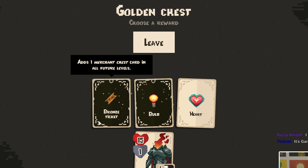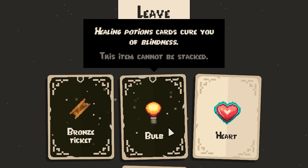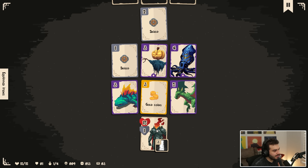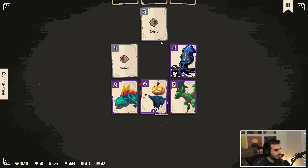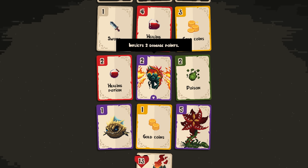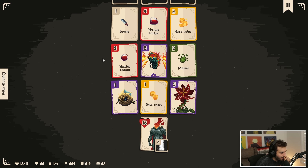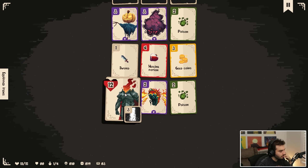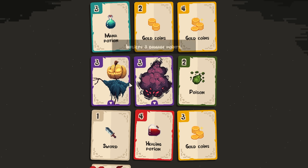What does the golden chest have for me? Adds one merchant chest card in all future levels. Potions can cure you of blindness. I'm going to do this because I feel like buying is going to be pretty important. We can take the three here — I'll take the money instead of the shield. I take the two anyway. The question is, do I want to go forward? I could take five, but I'd be forced to take the two damage here, which I'm not sure I want. I'll just grab this.